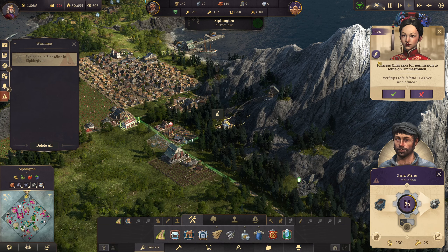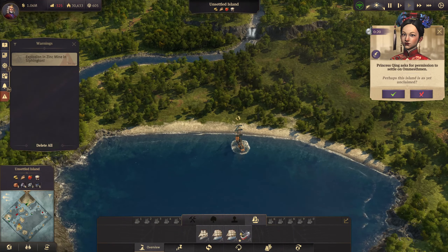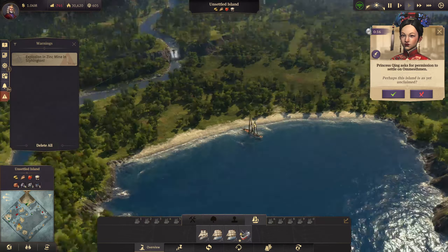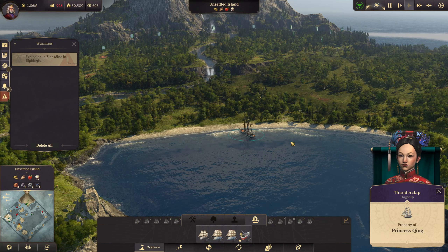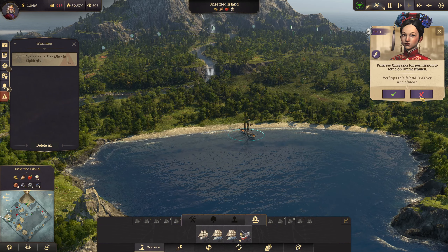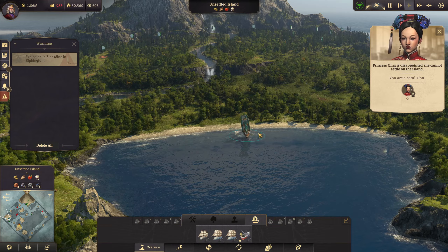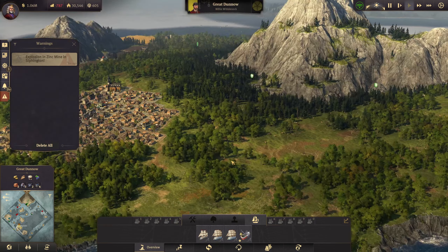There we go, that's up and running again. Now, the princess wants to settle — this is an unsettled island around by Crown Falls. That's a nice little island. We're going to say no — we lose five rep with that but that's okay. We're going to start running out of room with the pirates at some point soon as well.